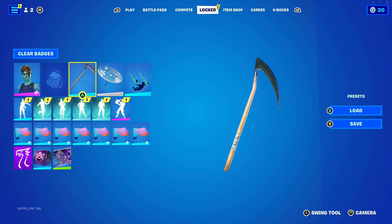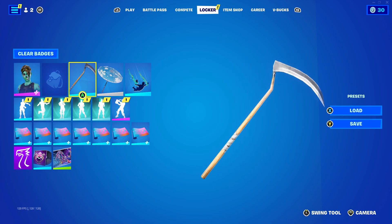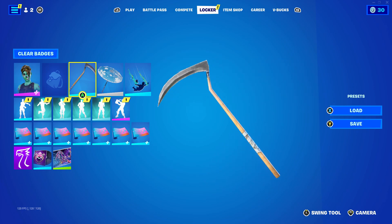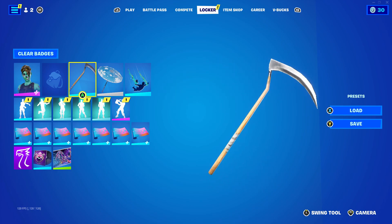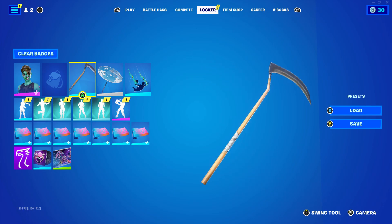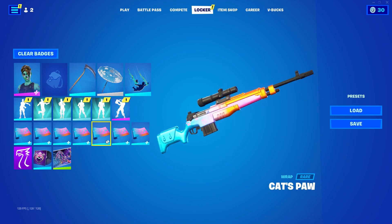Luckily, Fortnite did again release this pickaxe. It was first ever released on Halloween, October 31st, 2017, which is a very long time ago - basically when this game first released. This Reaper pickaxe has been seen for 40 days in the item shop in total, which to be honest is not that much for a pickaxe that has been out for a long time. It was last released on November the 1st, 2022, so that is now 76 days since this pickaxe was last released, which was just one day after Halloween 2022.